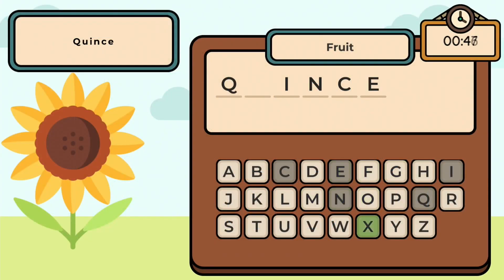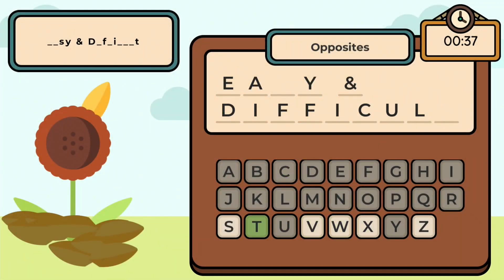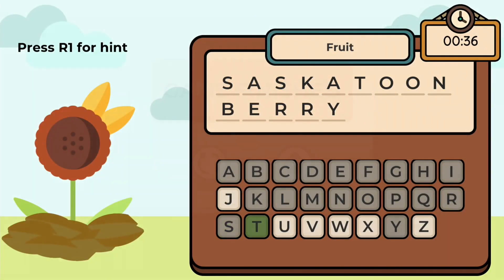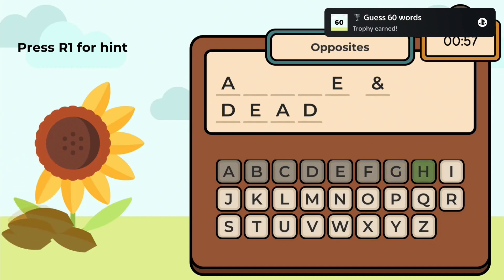Once you've unlocked the trophy for completing 12 levels with a 3-star rating, you should work on guessing 6 words with the last petal remaining. Use wrong letters until you only have one petal left, then finish the word. Repeat this 6 times to get another 3 trophies. The next thing is guessing 60 words — this is the most time-consuming trophy.